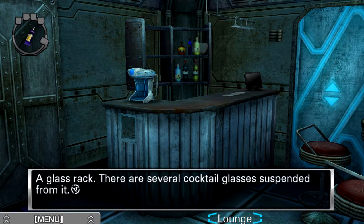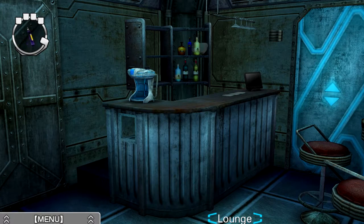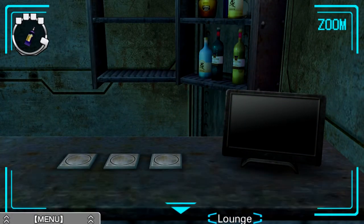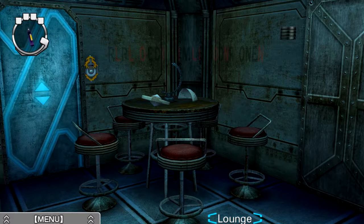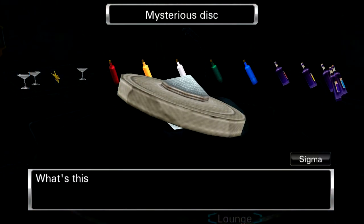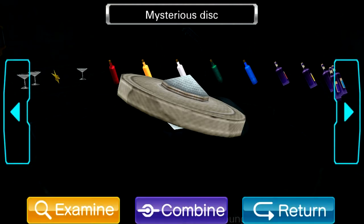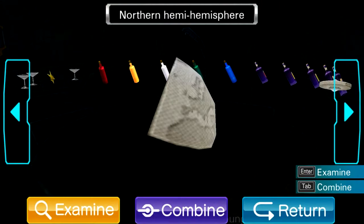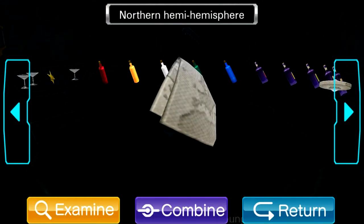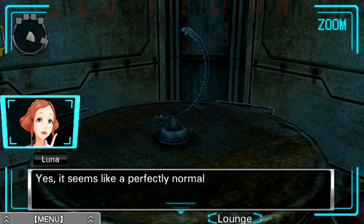There are glasses up here — a glass rack with several cocktail glasses suspended from it. A lighting fixture with a cover on it — there doesn't seem to be anything strange about it. There's a small LCD screen on the corner of the counter. Let's look at this section over here. What is this? Mysterious disc. It's got these cones in the center, but look at the edges — it looks like part of a map. Could this be part of the earth? Northern Hemisphere. So we're trying to reconstruct a map here, I guess, and use it on this globe thing? A table — kind of rusty, I guess. Yes, it seems like a perfectly normal table.